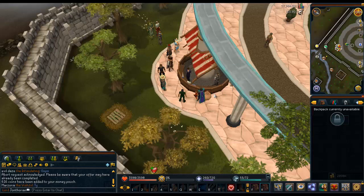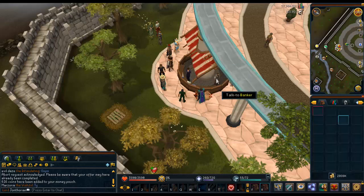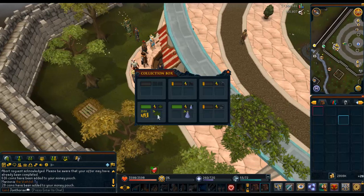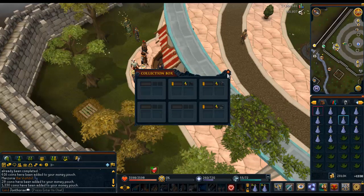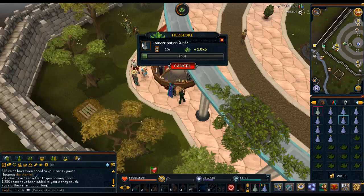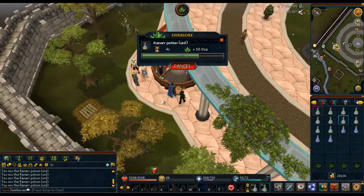Maybe I'll try getting it from the collection box. Ah, there we go. Okay so it takes about — I don't know why I'm lagging — anyway, it takes 15 seconds to make these. So I can make usually — I think I was able to do 58 inventories of this in one hour.